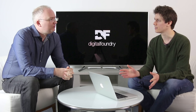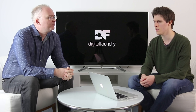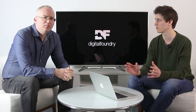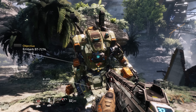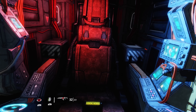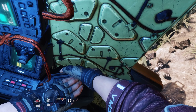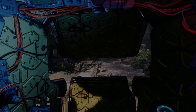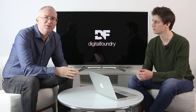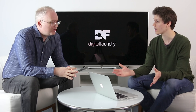Last but not least in the 1080p category is Titanfall 2 — an already very pristine-looking game thanks to its temporal AA solution. With the game rendering at 1440p native on Pro, downsampled to 1080p, it looks absolutely sublime. The 1440p frame buffer itself also benefits from temporal super sampling, so you're getting a really high quality image that's then downscaled to 1080p. In multiplayer in particular, where the base PS4 uses dynamic scaling much more aggressively, you'll see a big boost.